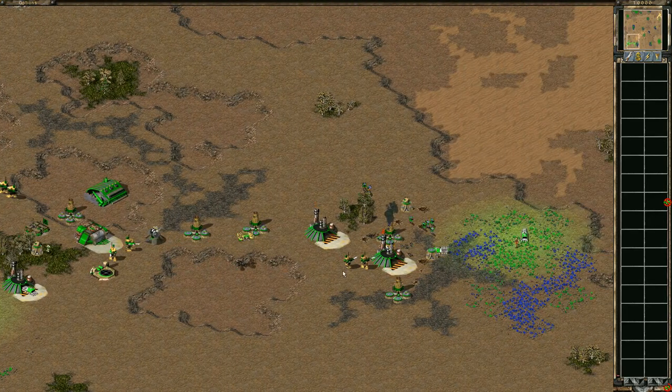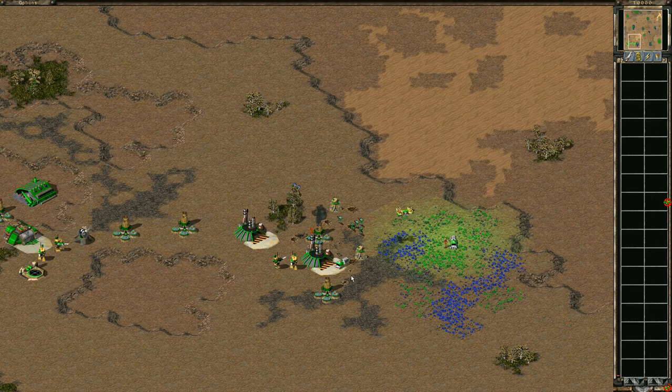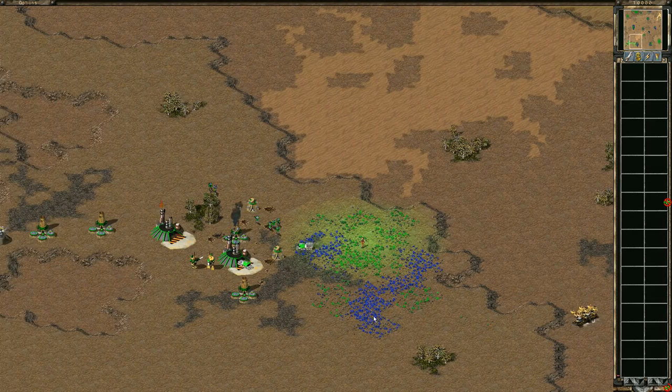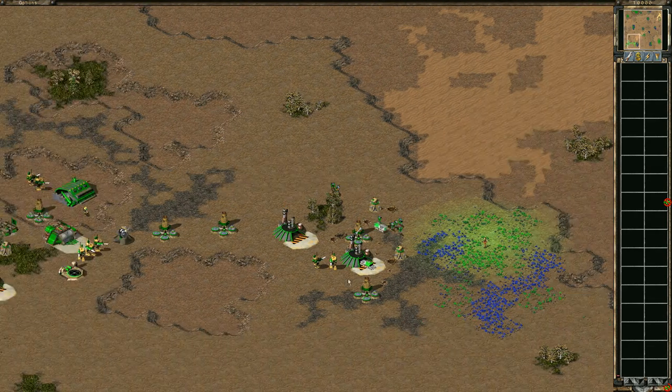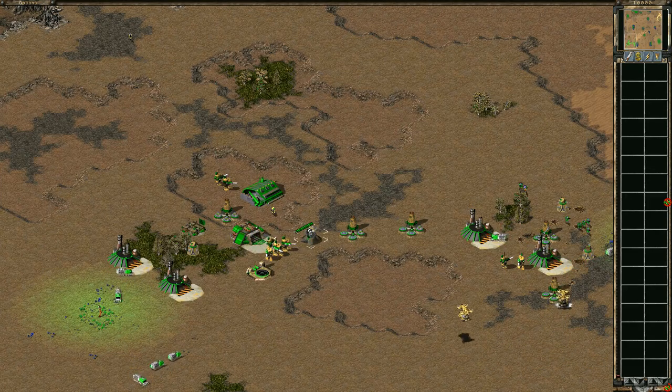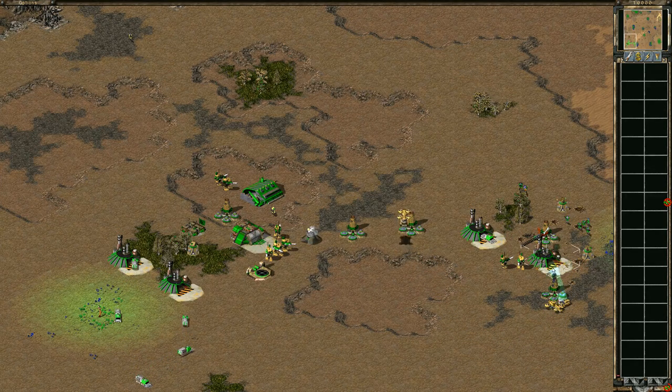Looks like green's paying a little bit more attention to his harvesters, bunking up a little bit, getting some SAMs. Gold has these two disruptors — he could kill these refs with the EMP ready, so maybe a one-shot here, one-shot here. Oh, that was weak.